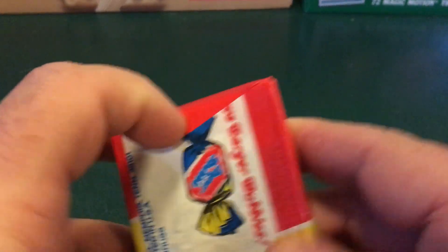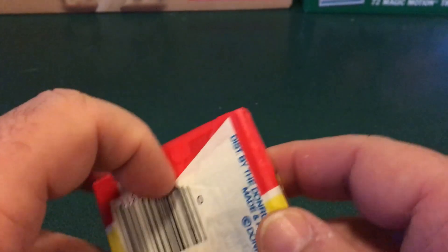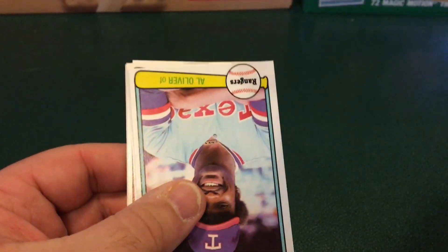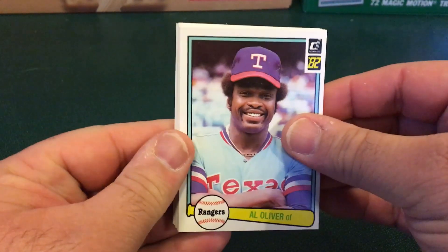So last pack here. Let's hope we did better than we did the first two packs. Looking for Hall of Famers, looking for possible rookie cards. Let's see what we get — and our first card is Al Oliver.